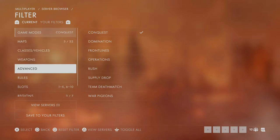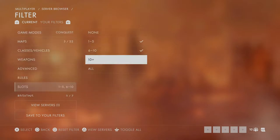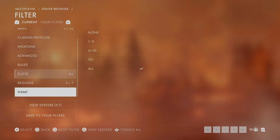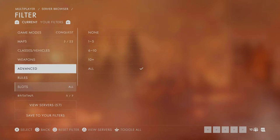We're gonna go back to conquest — I don't want to go into an operation on an empty server because they'll put me out of bounds. That's how you find the server so you can go straight to unlocking the weapon.